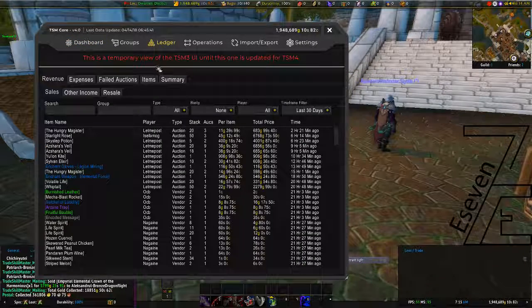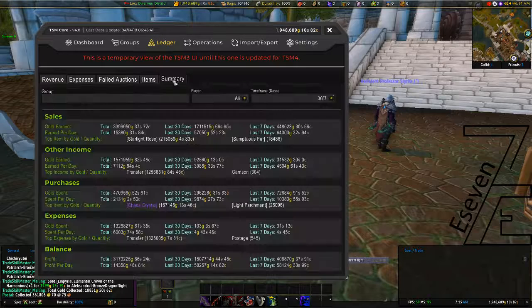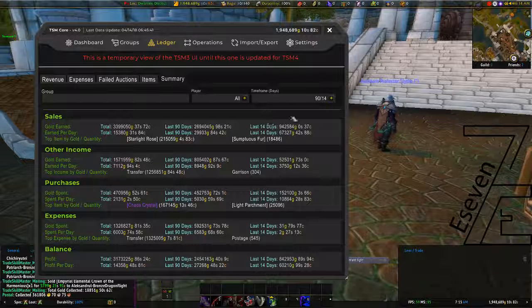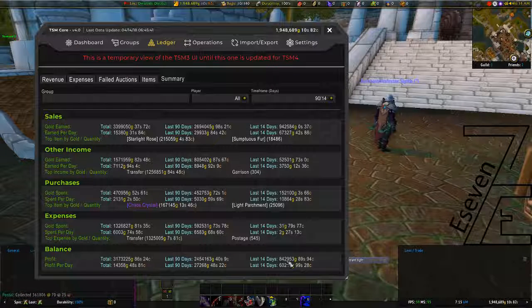Let's open TSM and check the Ledger Summary — I want to see a period of 3 months, showing the last 2 weeks. In the last 2 weeks, as you can see, my balance is 842,000. So this is my clear profit in 2 weeks — not so bad.